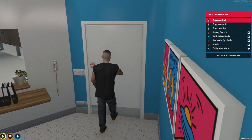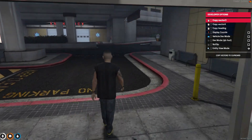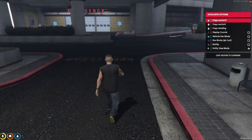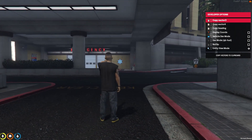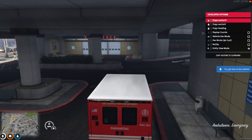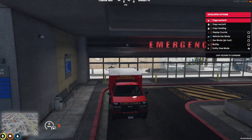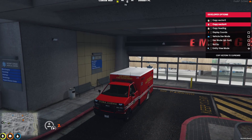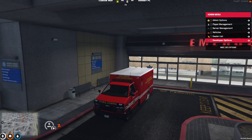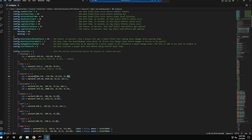Next we'll do the vehicle spawn location — this is completely up to you where you put it, and it works the same way with any map. Go to the area where you want to spawn the vehicle, then type T slash car space ambulance to spawn it. Once it's in the position you want, go to T slash admin, Developer Options, and copy Vector4 this time. Come down to the vehicle section in the config and Control V to paste. Remove the second vehicle entry since we're only using one location.